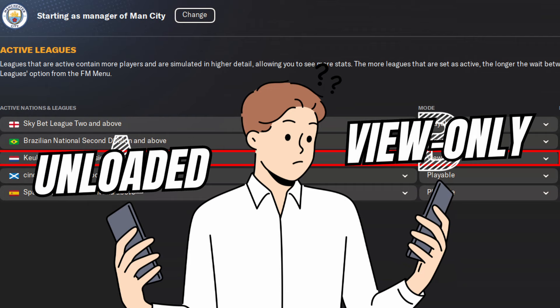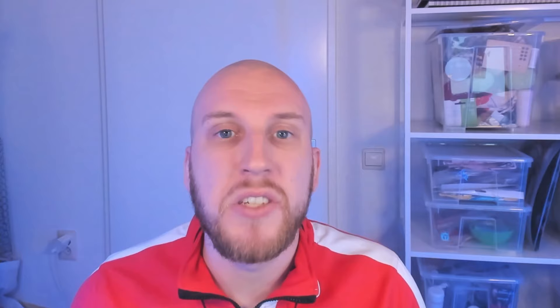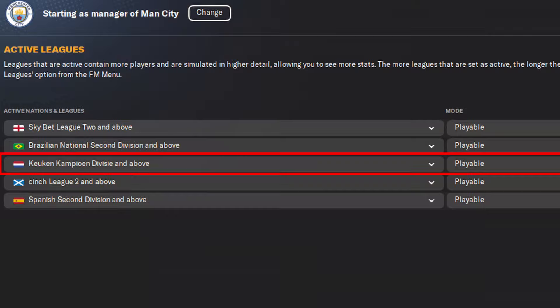If you load in a league as view-only, there's actually not that much difference from an unloaded league. The biggest difference is the level of detail available — you can look at the league table, the scoreline for matches played, and statistics for the players. But teams still won't have all their players loaded in, and there'll only be slightly more transfers and injuries happening. For the full experience, you'll have to load in the league as playable, which loads in every player for every team, with the most realistic transfers and injuries.